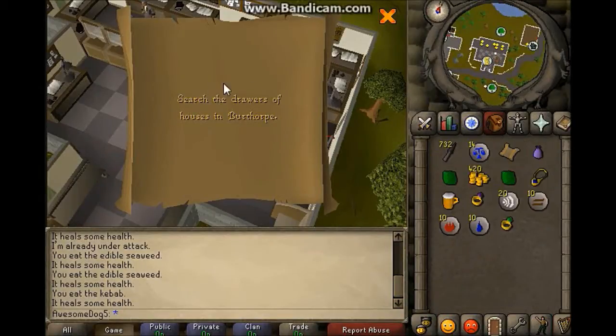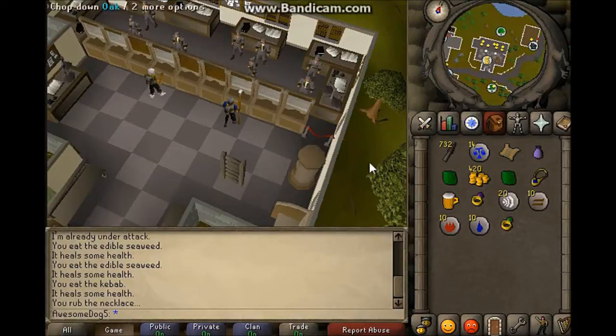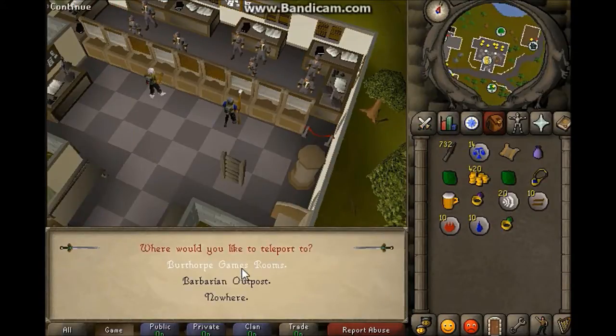Hello, and in this video I will show you how to do the clue scroll: search the drawers of the houses in Burthorpe. To do this, you need to teleport with the games necklace to Burthorpe games room.